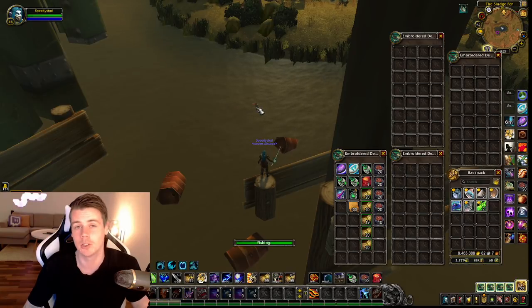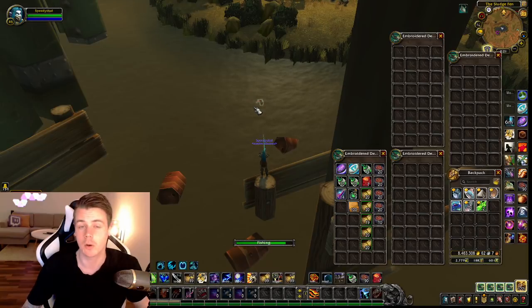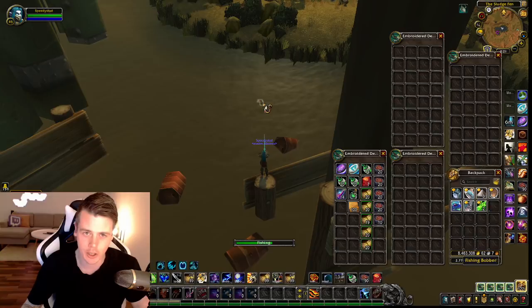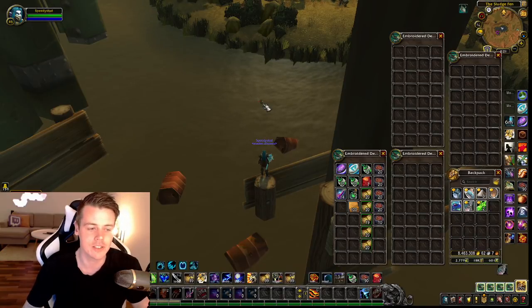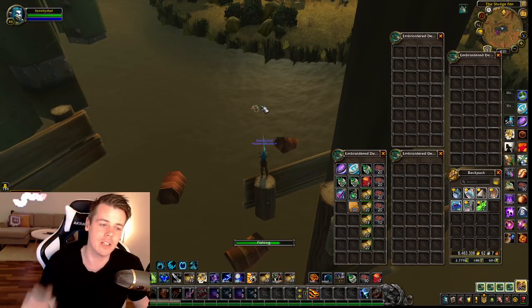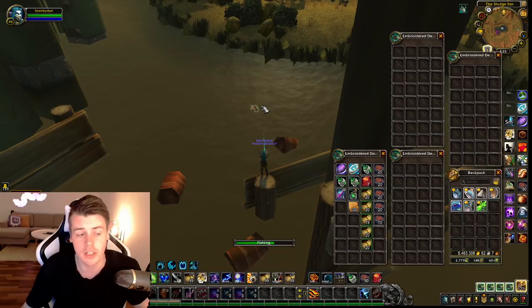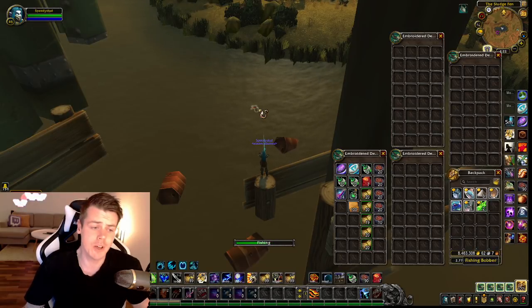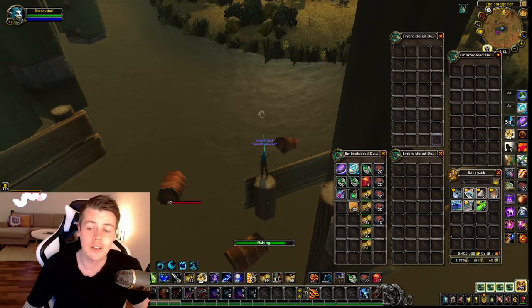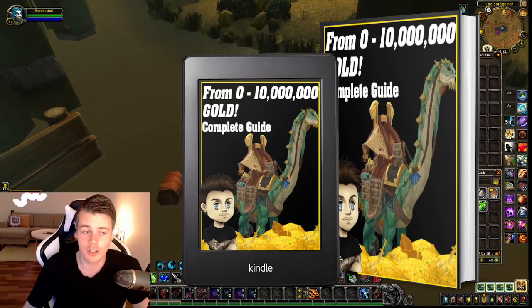This is definitely an item you should have up on the auction house whenever we can transmog white and grey items — just have them ready on the auction house the day it comes out, because that's when collectors will be buying up everything they're missing for their wardrobe. Make sure you subscribe to the channel and check out the 0 to 10 million gold guide. Thanks for watching, and I'll see you all in tomorrow's video. Bye-bye.